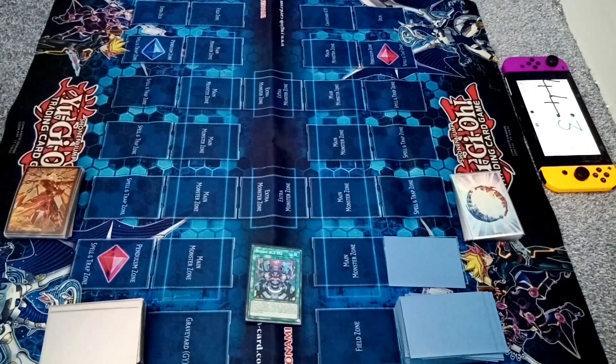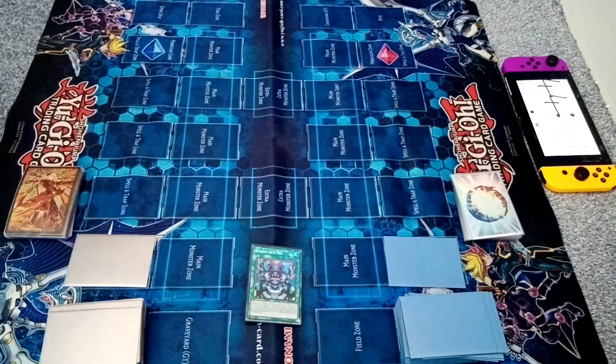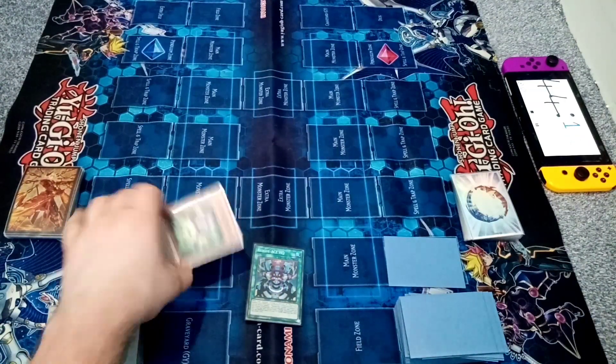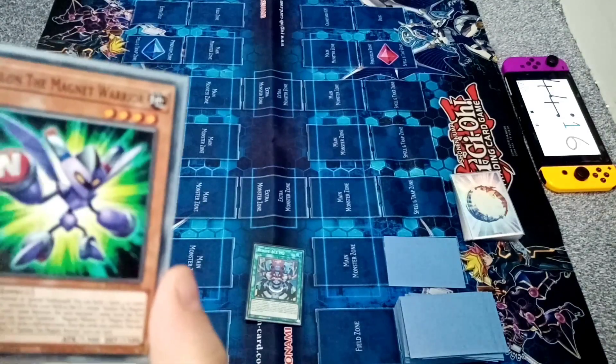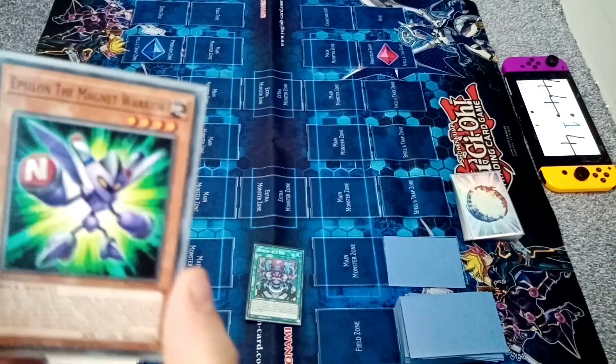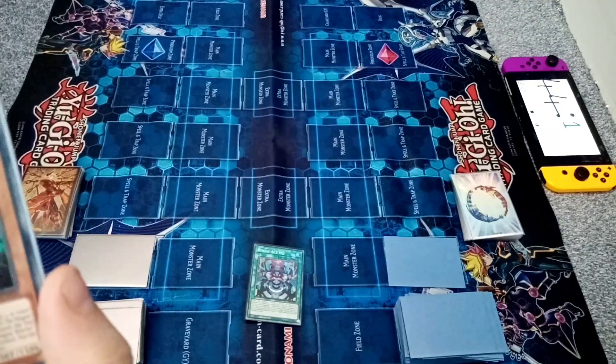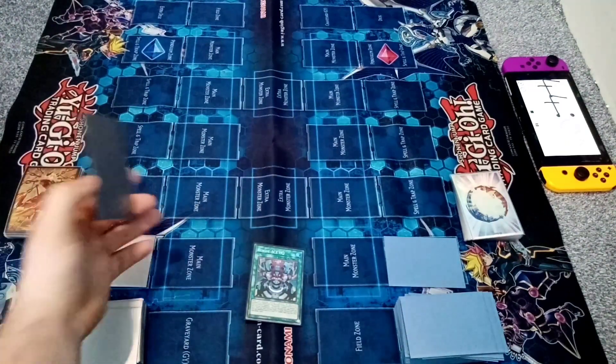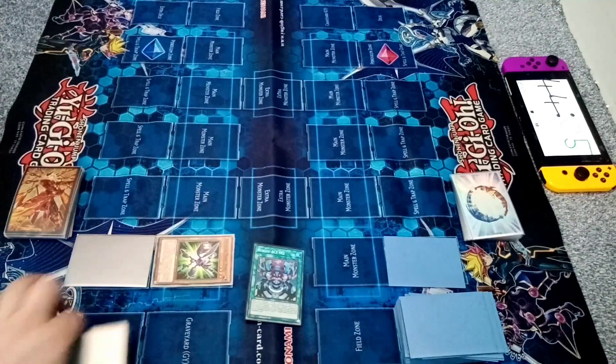Draw. Okay. I will normal summon Epsilon of the Magnet Warrior. I'm going to send a Magnet Warrior from deck to grave — except for him, he becomes that name. Then I can special summon one. Ascending Alpha.